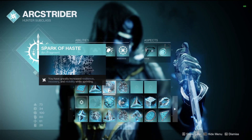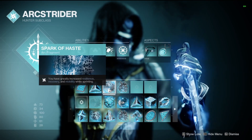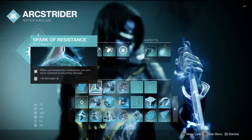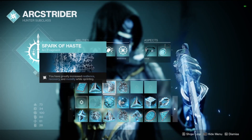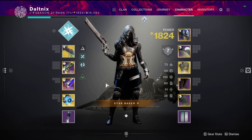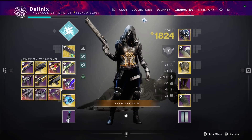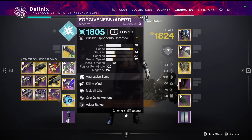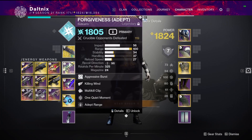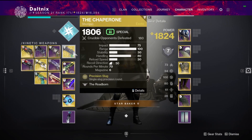I'm running Spark of Haste. When you're running, it gives all three — Resilience, Recovery, and Mobility — 30 stats. So even with just this, if I'm sprinting, I'm at 100 anyway. The amount of speed at which you can get your dodge if you're Amplified is fantastic. Of course, you need to run an arc weapon with this to really utilize it. I was running the Forgiveness, but you can also run Iklos, Horror's Lease, a variety. I'm pretty sure there's a few arc cannons you could run, and you could also run certain exotics as well.